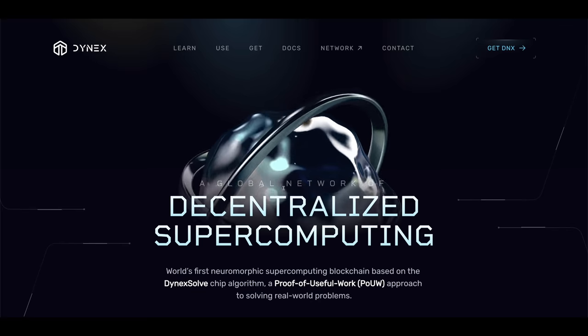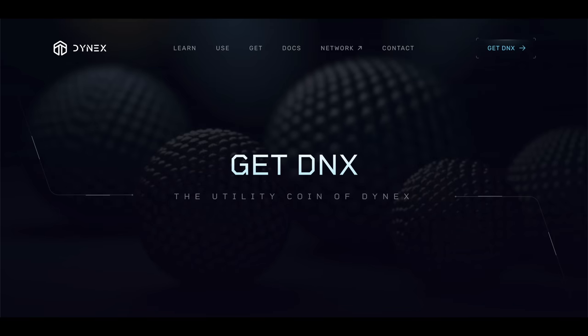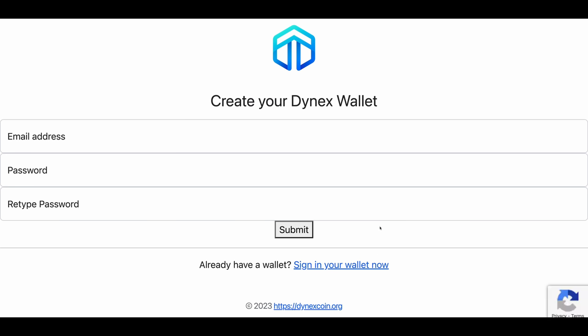Starting with the wallet: Dynex has a dedicated page on their website listing available wallets. Just click on Get and scroll down to the wallet section. The easiest one to set up is the mobile web wallet — despite the name, it works like any regular web wallet. Click on Open the Wallet, then Create Your Wallet Now, and follow the instructions. At the end, click on Receive DNX and copy your DNX wallet address.